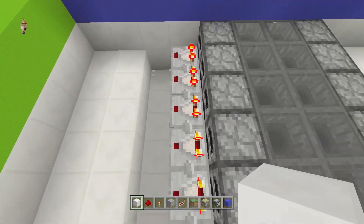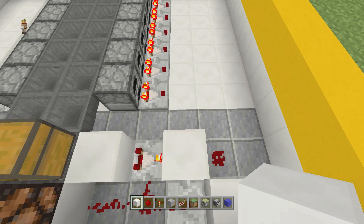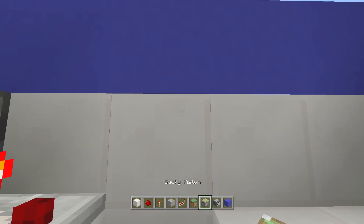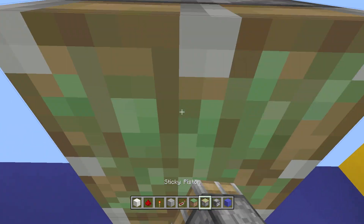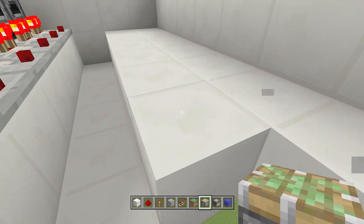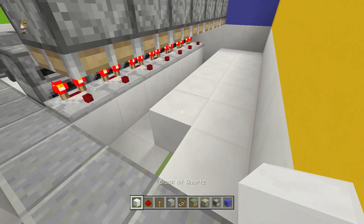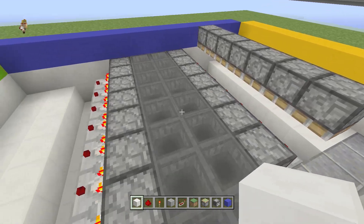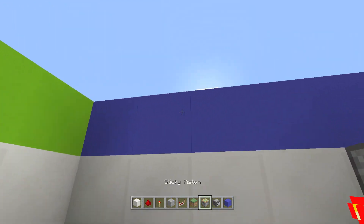Take one block from the front of the comparators on both sides. Place a sticky piston at ground level, making sure it's facing downward — right there at the edge of ground level. Repeat that on both sides.